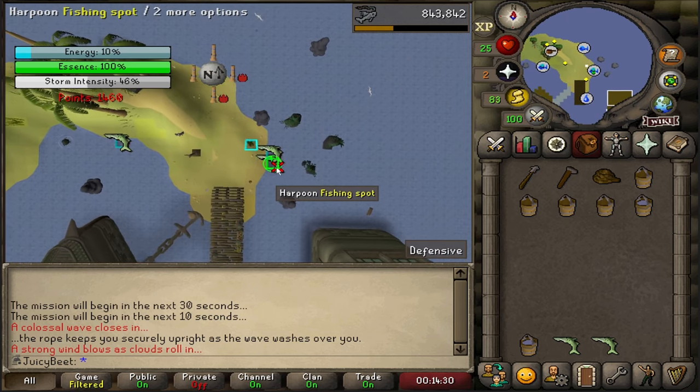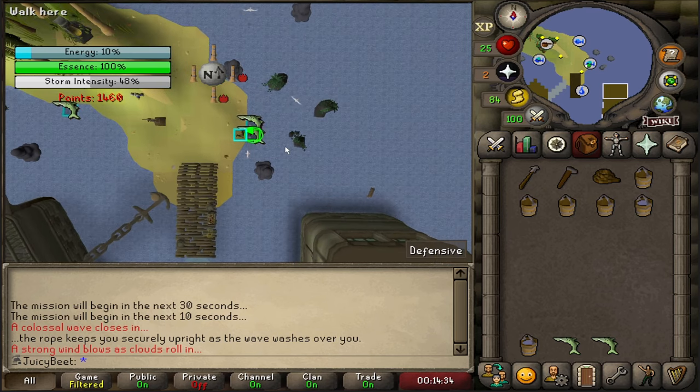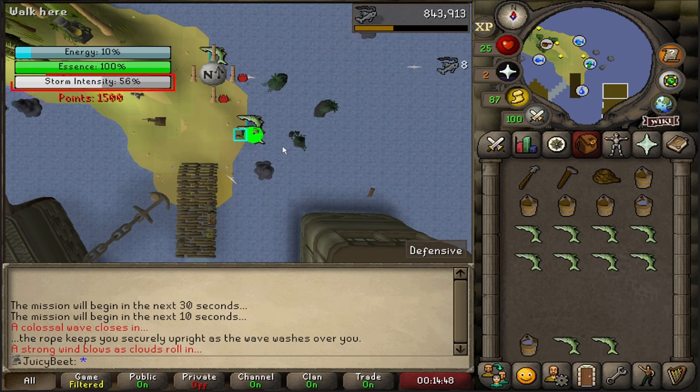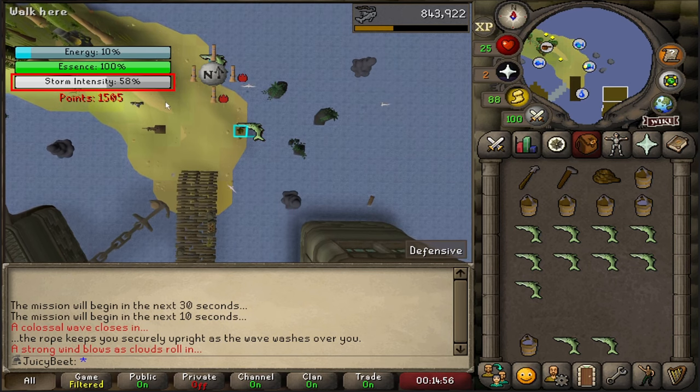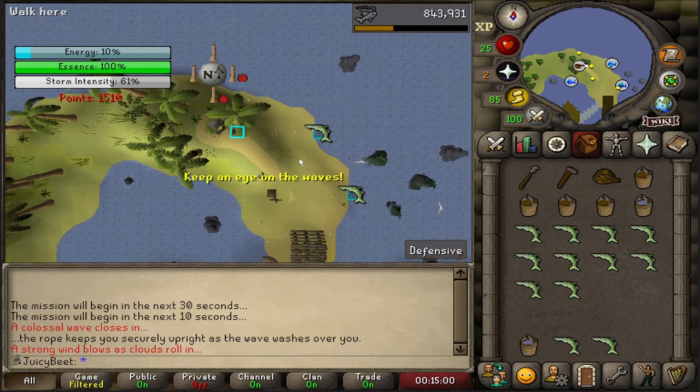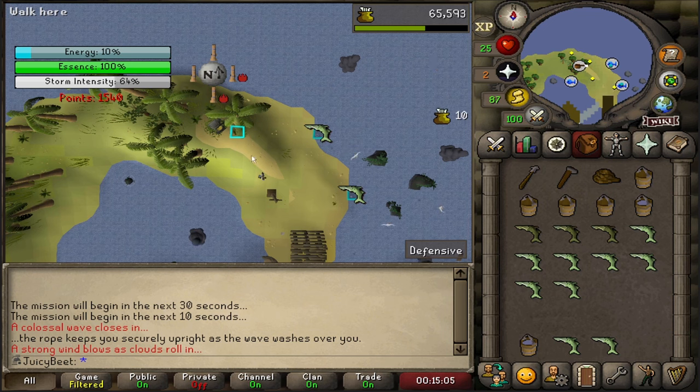After putting in all the fish, run down and douse all the fires that are around, then it's back to fishing all the way until you have a full inventory. Try to only fish from the double spawn spots and cook in between, but sometimes you will have to use a single spawn if you have nothing to cook. If you're a lower level, keep one eye on the intensity meter. Once it gets to around 90%, run up and start loading whatever fish you have already cooked - you can usually push it to about 92-93% if you're not lagging. Once you're a mid-level onwards, around 65+ fishing, you shouldn't have any issues catching and cooking a full inventory before 90%.